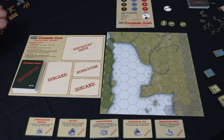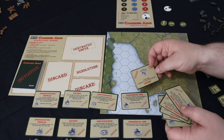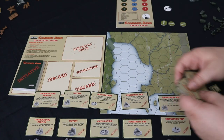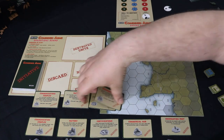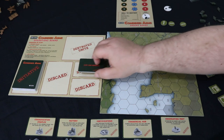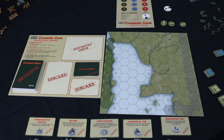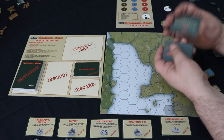Form the resolution deck as follows: place the five victory cards which correspond to the objective cards onto the resolution deck space of the operations board. You get ten of these because they're double-sided, so we've discarded the five that are not in use. This is going to be resolution turn six effectively, because we take the other resolution cards and shuffle them.